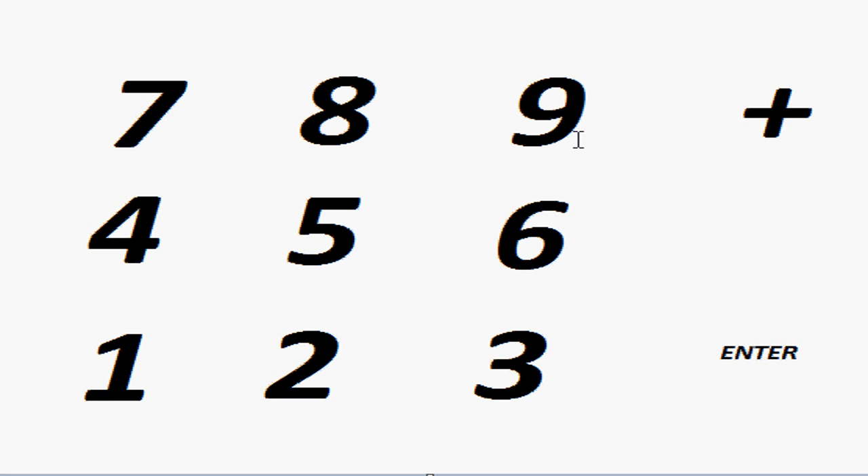I created my own little numpad over here in Microsoft Paint and I'm going to show you what each key does with mouse keys on. Starting with the most used one, which is probably two — this is for the straight drop down from top to bottom. One goes diagonal bottom-left, three goes diagonal bottom-right, eight goes straight up, four goes to the left, six goes to the right, nine goes top-right diagonal, and seven goes top-left diagonal.